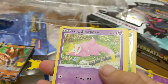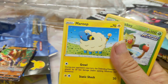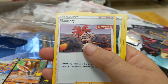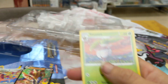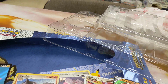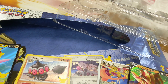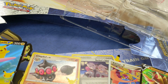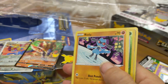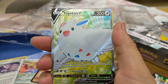We have Palpitoad, Galarian Slowpoke just lolling about, Weedle, Clobbopus, Mareep, foil Thwackey, Cacnea hanging out, Flying Energy, Flannery, Old Cemetery, Aipom, Poltchageist. Something good's got to be in this — we have Shuppet, Trubbish, Toedscool, Yolu, Eevee, Exeggcute, and Floatzel V.